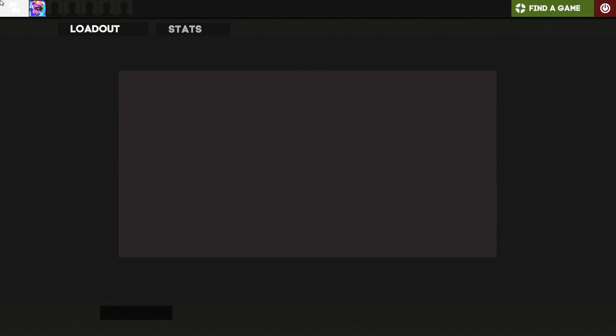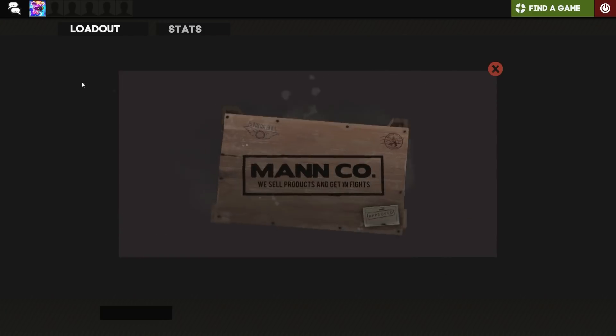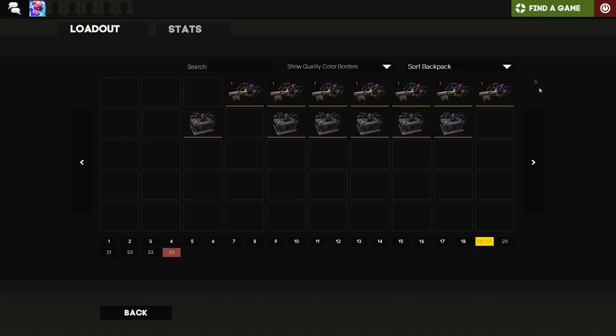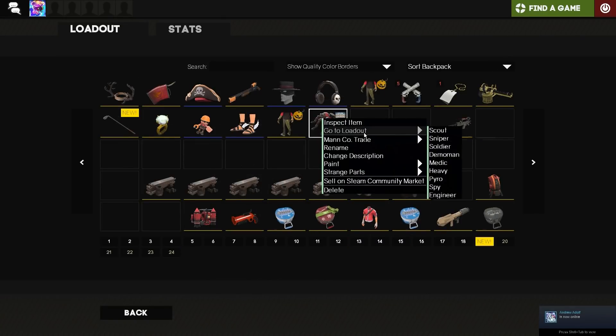Let's go for this case next and see what happens. We're unboxing — we get two items. Oh, the Crocodile — that's decent. And a Strange Terror Tarantula! I've never quite seen this before, but I think I have seen it in the case. It's strange as well — I'm not sure how much that's worth.